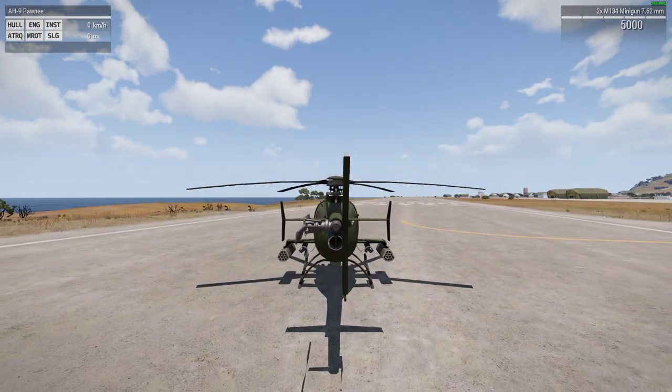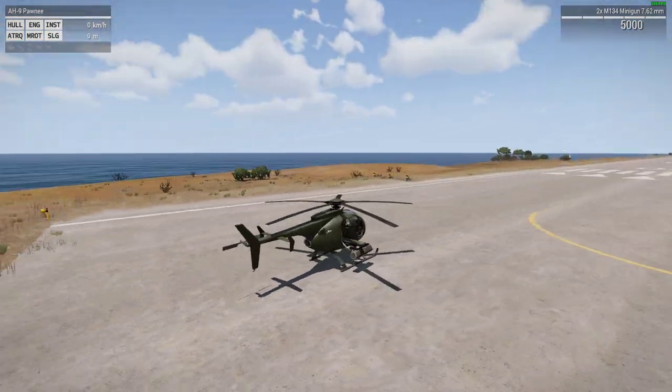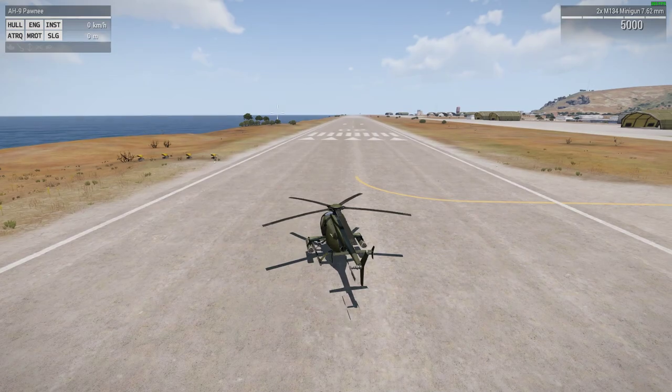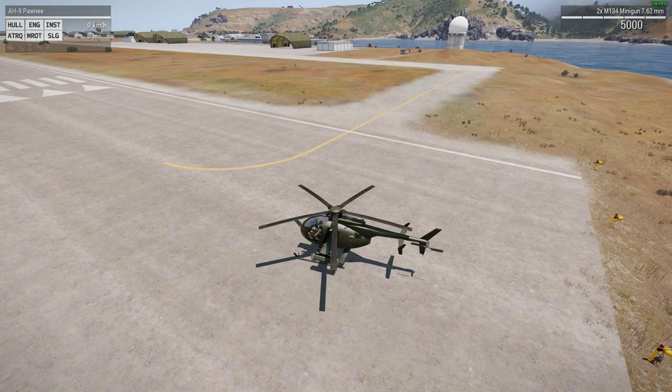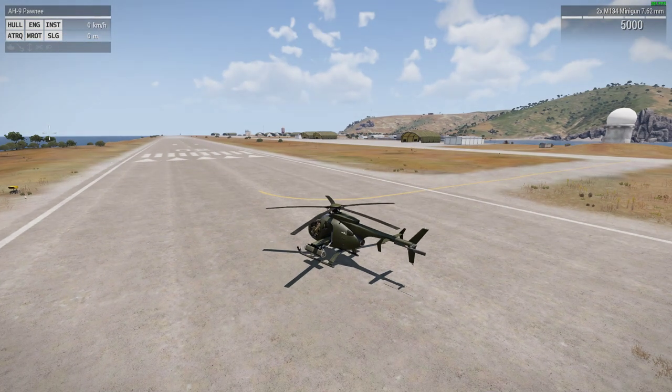With helicopters in Arma 3, it's all about momentum. The easiest way to fly with keyboard and mouse is to double-click Left Alt — your mouse becomes free look and doesn't control the helicopter at all. All the controlling is done on WASD, Q and E, Shift and Z and X. The altitude control is almost like a throttle — Shift throttles up and makes the helicopter go up, Z throttles down and makes it go down. There are a lot of assists going on.